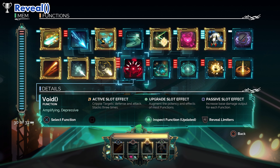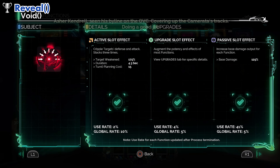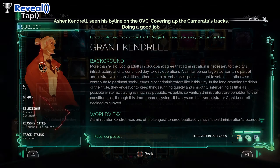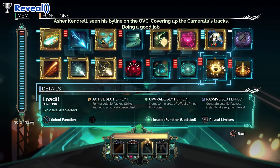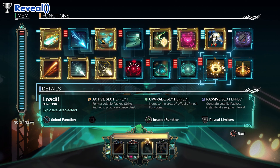When looking further on the details tab, you'll see for each checkmark option 3 slot effects: active, upgrade, and passive. To make it simple, what you need to do to have a completed function file is to use that same function in combat as a main attack, then as an upgrade, and finally as a passive effect.